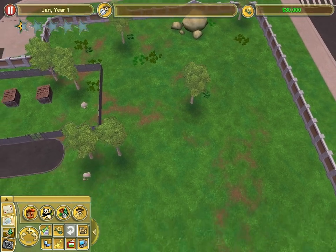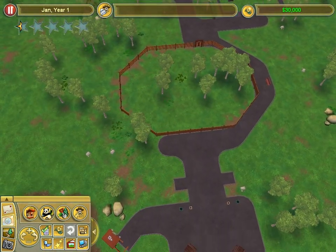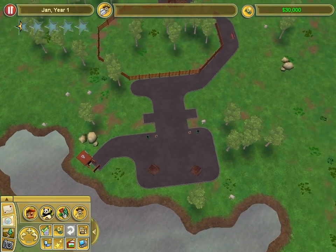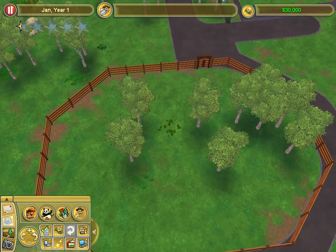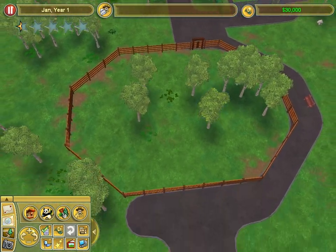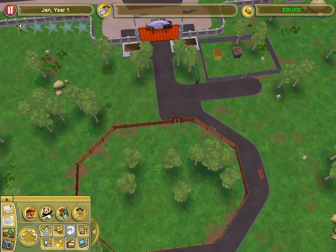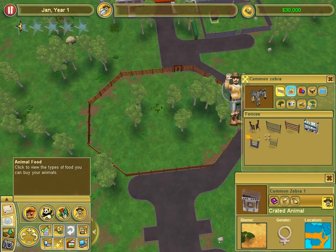I miss ebony and ivory. I'm assuming I've got to make this into the biome. What's that? That's a toilet. Oh, bird! Is this a suitable fence? Let me check. Zebra — yep, that's a fine fence.